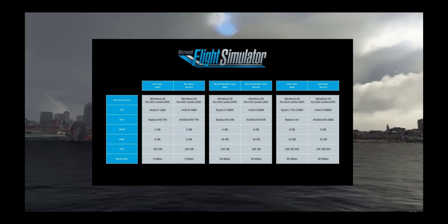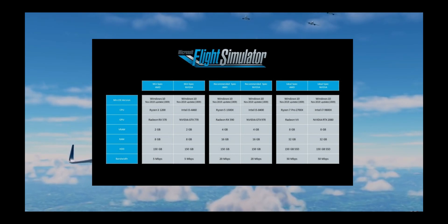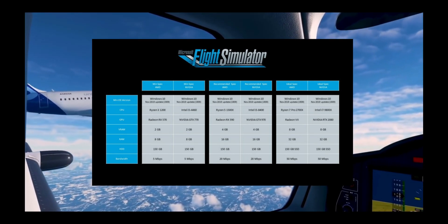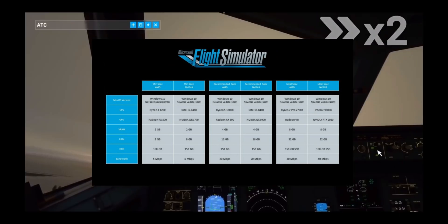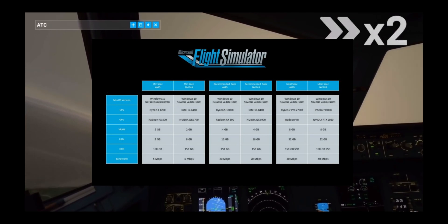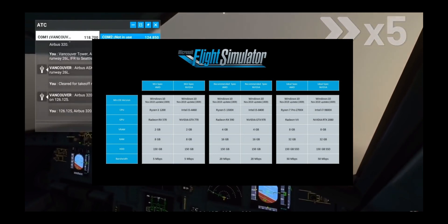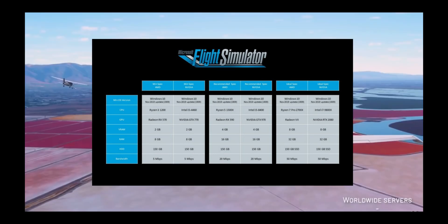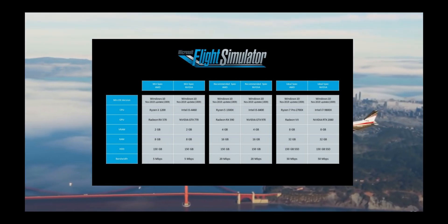You don't really need more than 150GB if you don't have any add-ons or extra sceneries downloaded. For the recommended specs, you should have at least 4GB of VRAM, 16GB of RAM, and at least a Ryzen 5 from the first generation or an Intel i5 from the 8th generation. For ideal specs to play on the highest settings with good FPS, you should have at least 8GB of VRAM, 32GB of RAM, and 150GB of storage on an SSD.